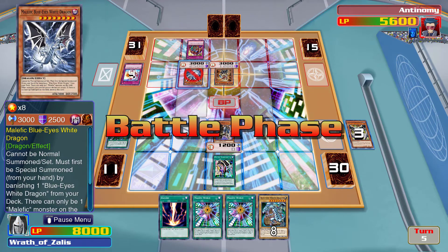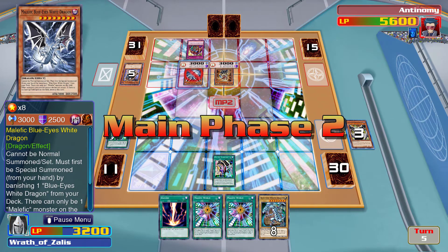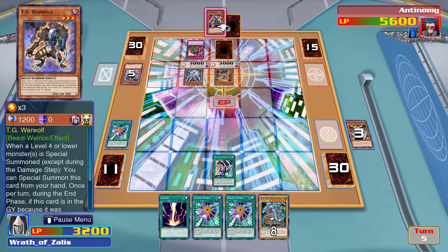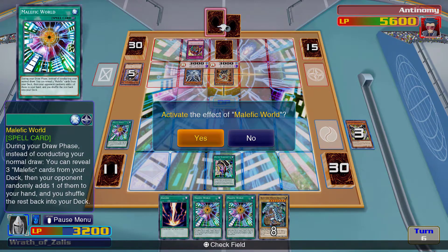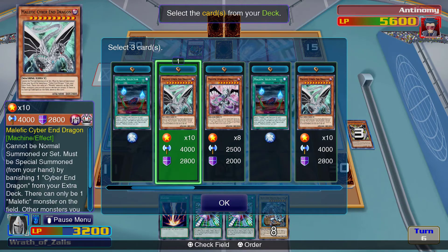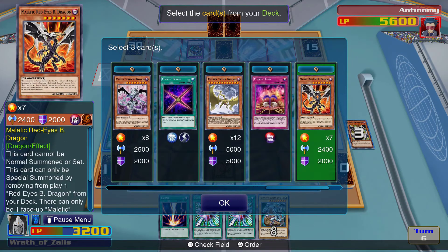Not a huge fan of that. I might be able to trigger his effect on my own — if I use Regeki I think it'll trigger my Malefic Blue-Eyes as being destroyed. So this is actually going to be a wombo combo. I think it works that way. I love cards that activate in the graveyard after you destroy a monster that was stolen by your opponent — that's one of my favorite things in this game, that they still go to your graveyard and activate their effects even if your opponent steals them.